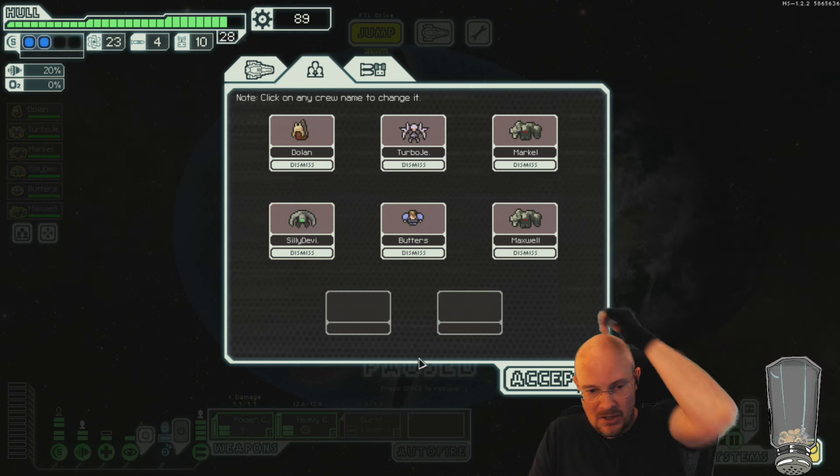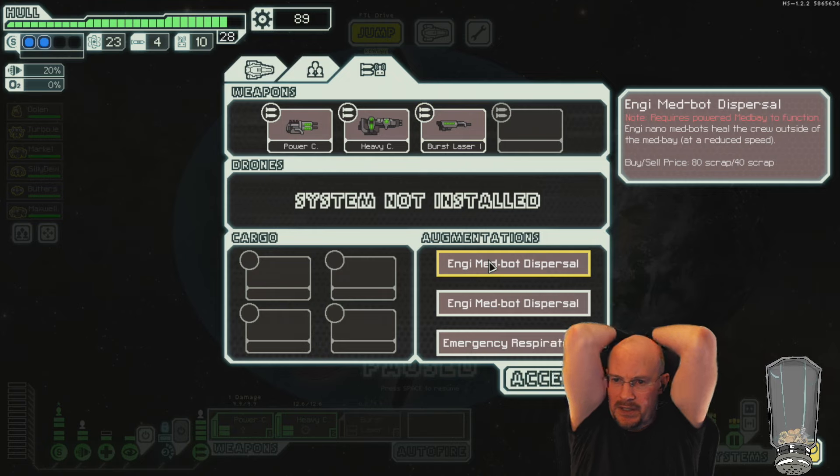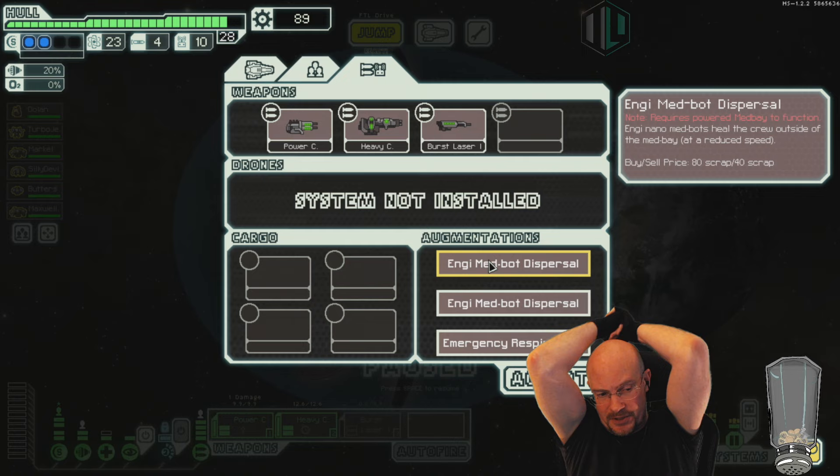What's that? Shield-trained rock we just got? So let me understand. Engi nano medbots heal the crew outside the medbay at a reduced speed, requires powered medbay to function. If I sell one of these, my health starts to go down. Is that correct?